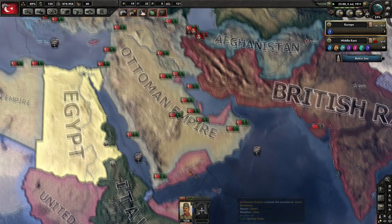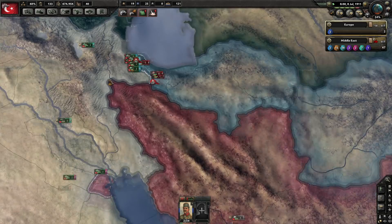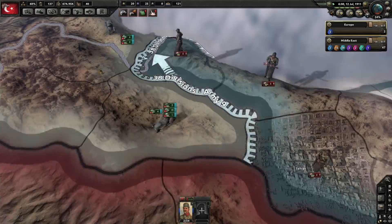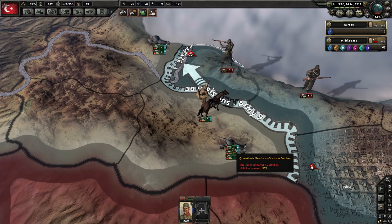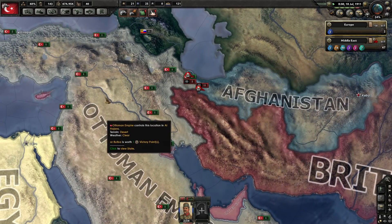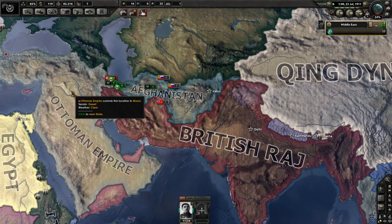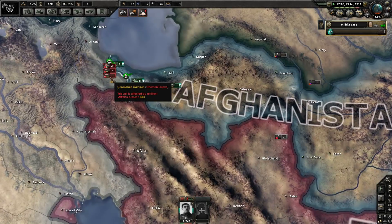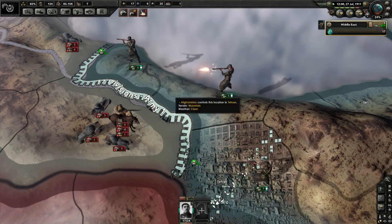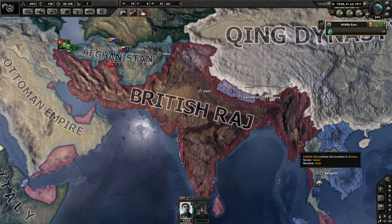The Ottomans have taken Arabia with the exception of some UK land. They're at war with Afghanistan now, who has eaten Persia and Iran alive. The Ottomans definitely have more troops, but they really need to take Tehran to stop taking attrition. Afghanistan — they exist, and they are winning on all these fronts, which is very odd considering they're up against armored cars and cavalry divisions when they only have infantry. But they're better equipped, not taking attrition, which is huge.